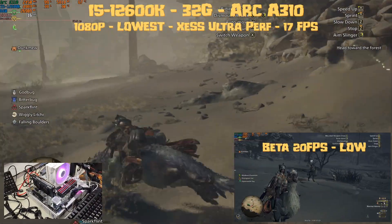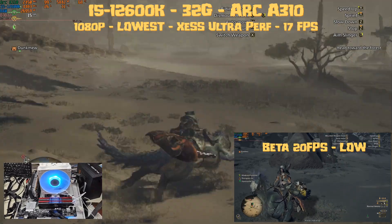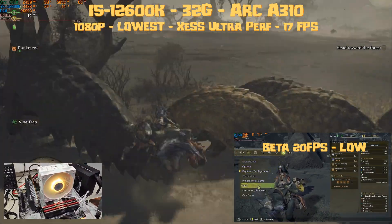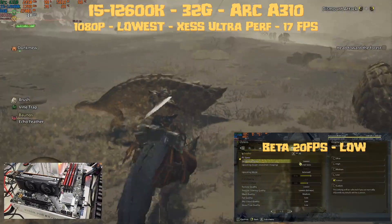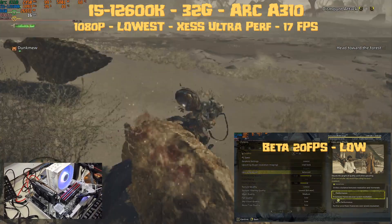We're going to test on my original setup: the i5-12600K and 32 gigabytes of RAM. Starting off with the A310 — this time I won't go as low as 720p, staying at 1080p. For the A310 it will obviously be at the lowest settings possible with XeSS Ultra Performance, and that does not look good.